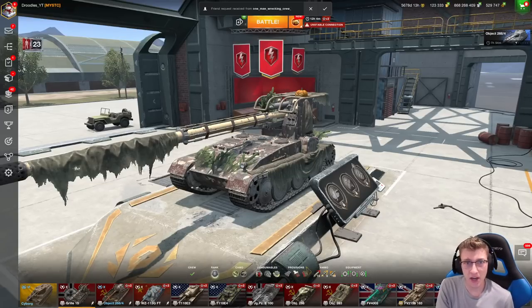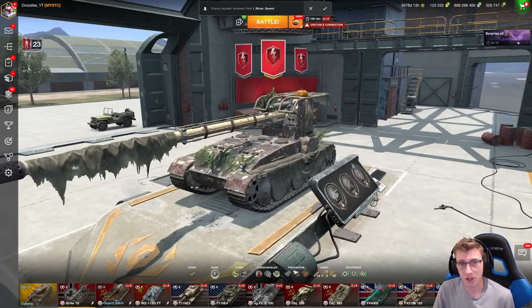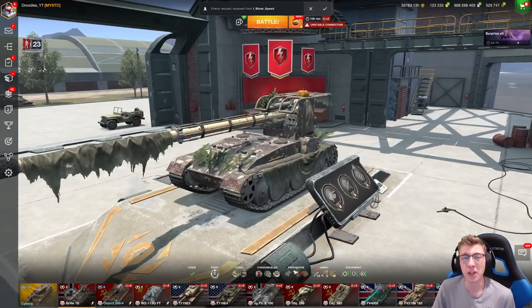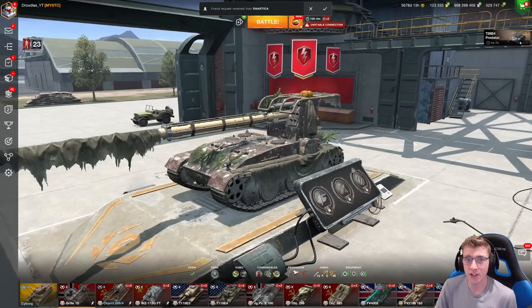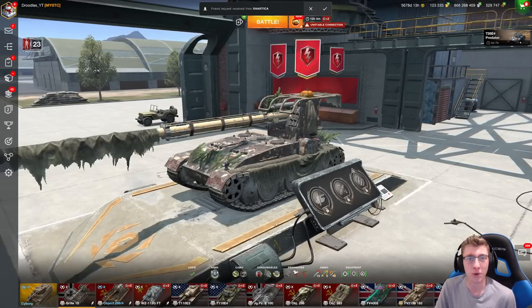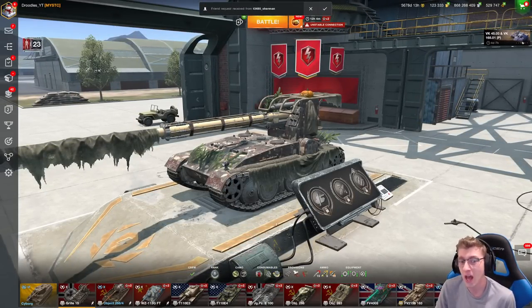Hello there, World of Tanks Blitz, and welcome to the channel. I'm your host, AdrodlesBlitz, and in today's video we are going to be taking a look at the newly added Forester camo to the Grille 15 in Update 9.6 for World of Tanks Blitz.